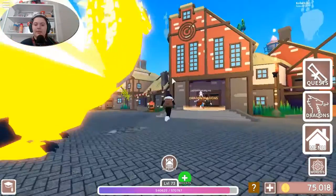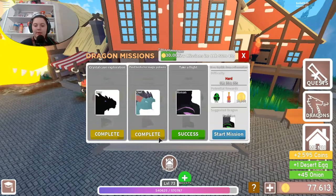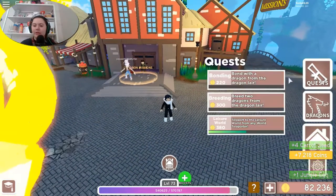So here are the dragon quests right here. We're gonna see what we can get — we're gonna complete this. Let's see what we get. Oh, we got two desert eggs, an ice egg, and a jungle egg.